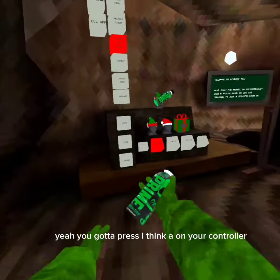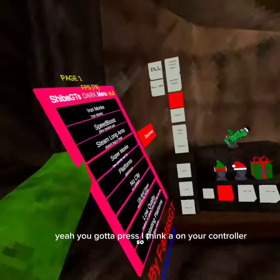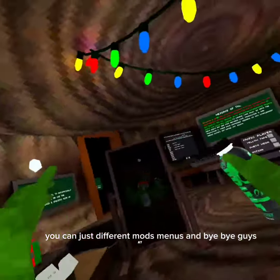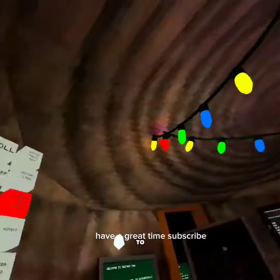You gotta press A on your controller — it should give you the mods. You can choose different mods from the menu. Bye bye guys, have a great time — subscribe, bye bye!